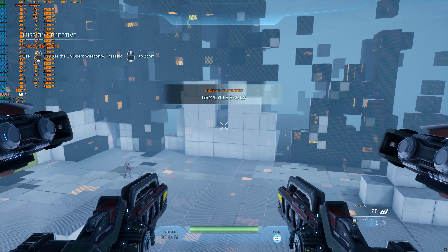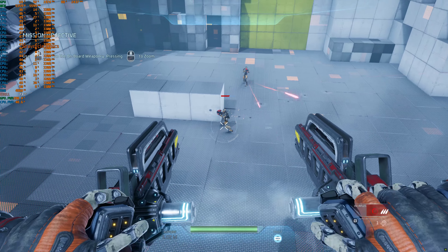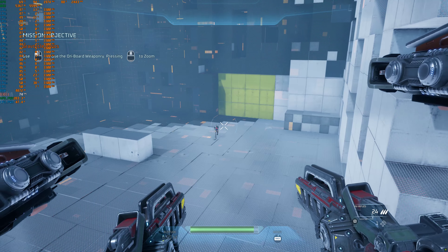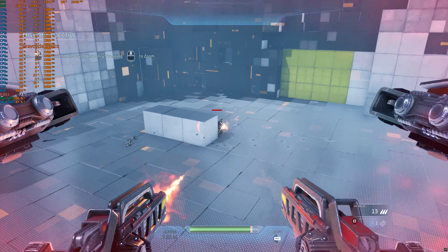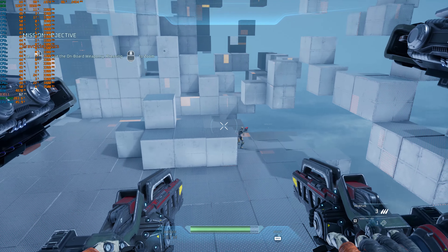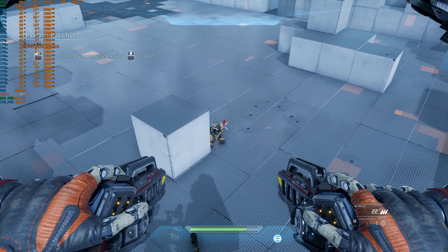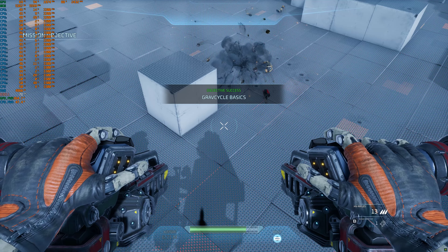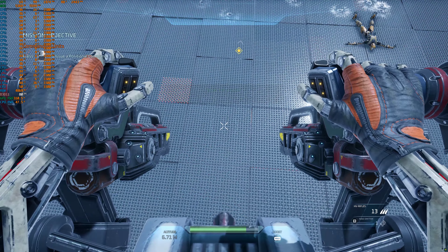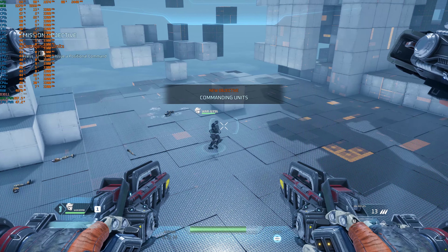Engage the enemies ahead using your primary weapon. Excellent. You're now ready to command a friendly unit. Use your command post to order your unit to the specified location.